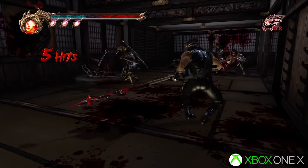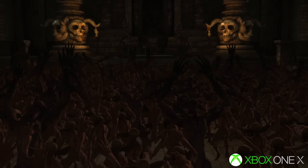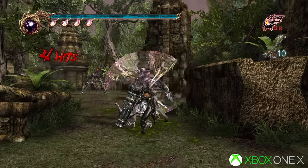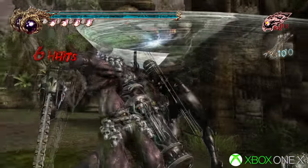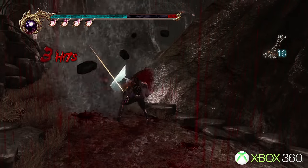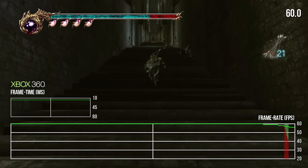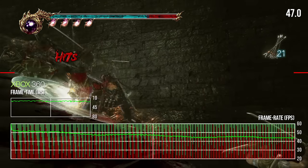Not only is the dismemberment effect impressive, but blood decals remain all around the stage after a long battle, lending to the sense of surviving a massive scuffle. The 360 also pushes huge enemy counts, flooding the scene with foes at every turn. It's this ratcheting up of enemy counts, increased level of detail, and the dismemberment system which result in the greatest leap over the original Xbox game. There's also faster loading, instant saving, instant weapon switching — it's a very seamless feeling game overall.